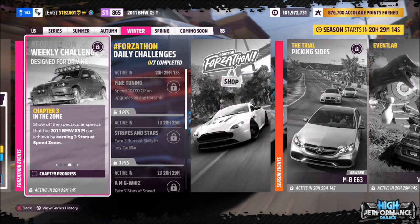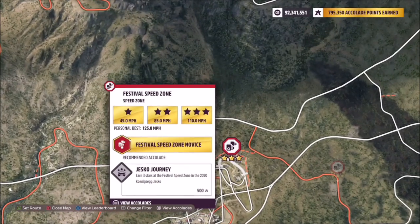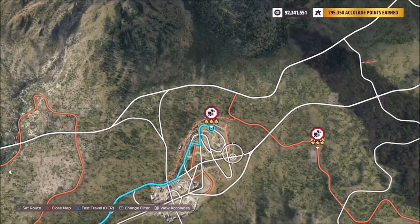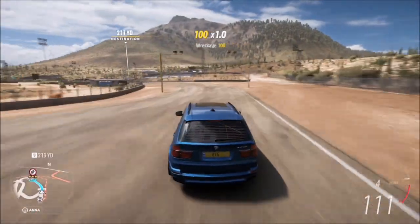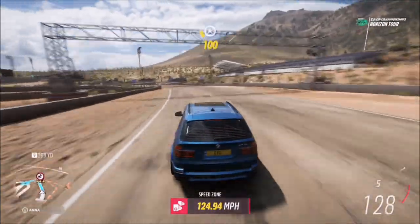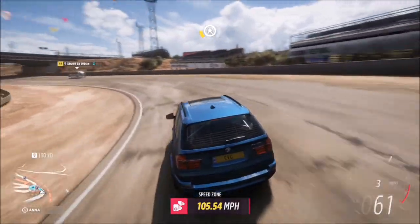The next challenge wants you to earn three stars at a speed zone. You can get two stars and one star separately — you don't have to get three stars in one run. I recommend heading over to the festival speed zone. Two stars on here is only 85 miles per hour, which is a really easy target, and three stars is 110. It doesn't matter if you don't get three stars in one run.